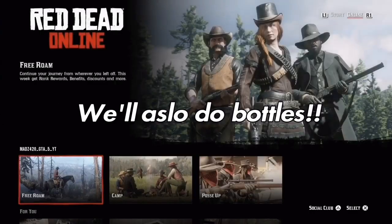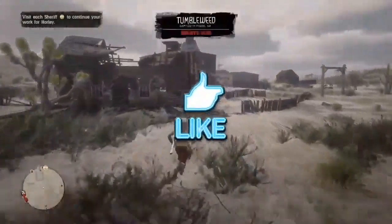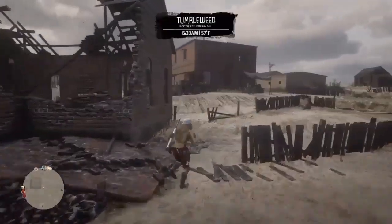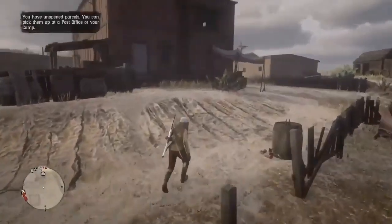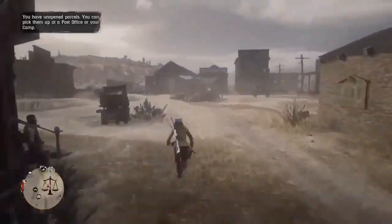Once you exit game, just go back into free roam. This will load you in pretty much exactly where you just exited the game. As you can see, we're in Tumbleweed — perfect. Now we have our location saved at Tumbleweed, so every time we do this glitch we will spawn in Tumbleweed.